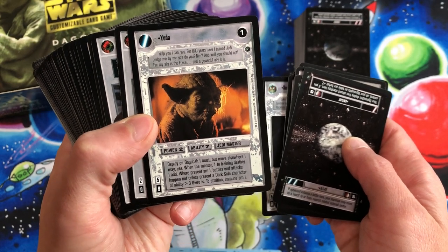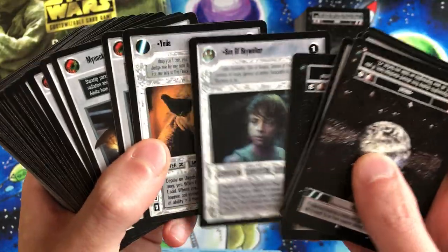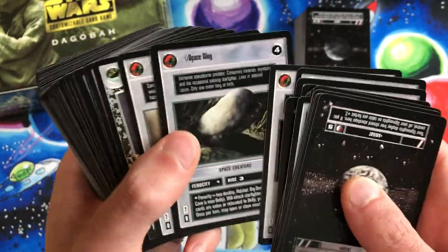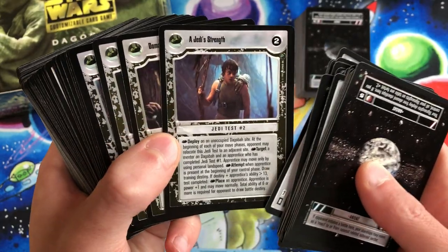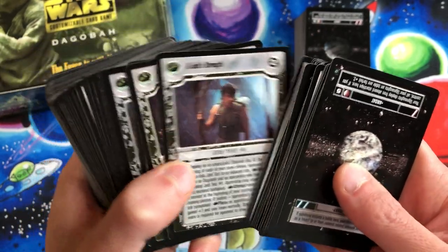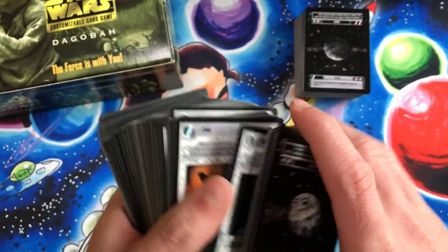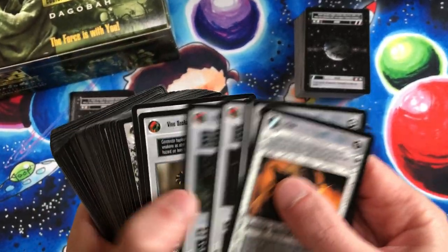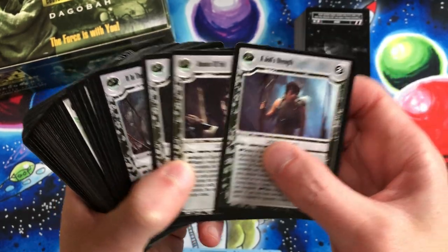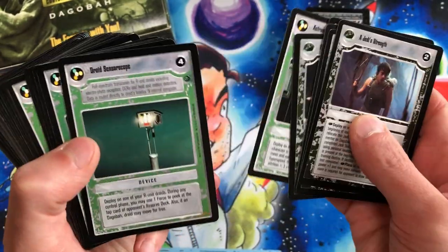Yoda is power two, ability seven, Jedi Master — and that's the Jedi Master symbol. So we have one rebel character and one Jedi Master. Then we have some aliens: Bogwing, Minoc, Nudj, Space Slug, Vine Snake. There are Jedi test cards which are new in Dagobah — there's Jedi Strength Test number two. Let's lay out our spaces here with Yoda and: Jedi Strength, Domain of Evil, Great Warrior, It Is the Future You See, Size Matters Not, Astromech Translator Droid.